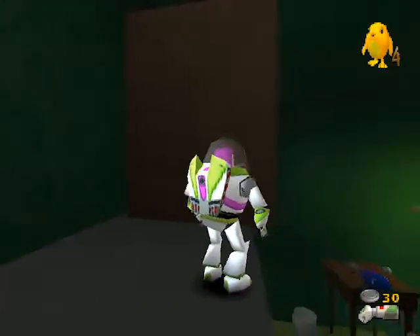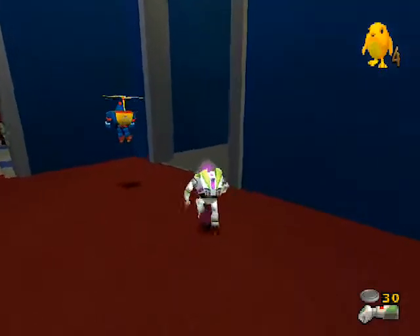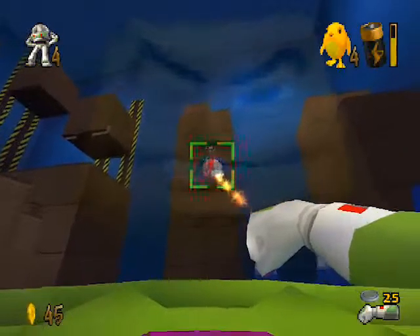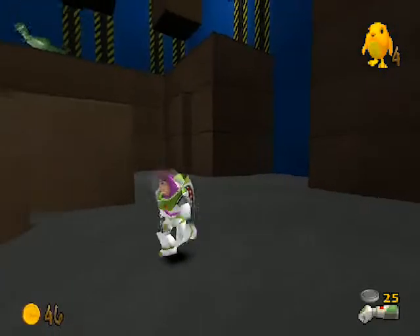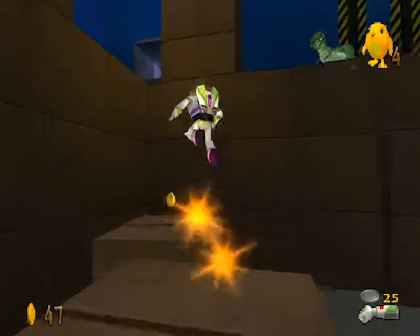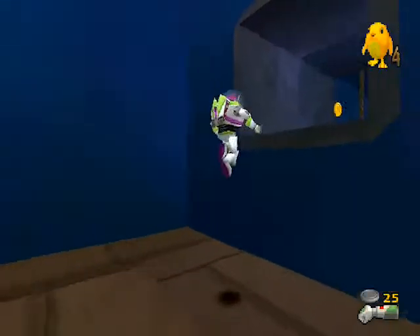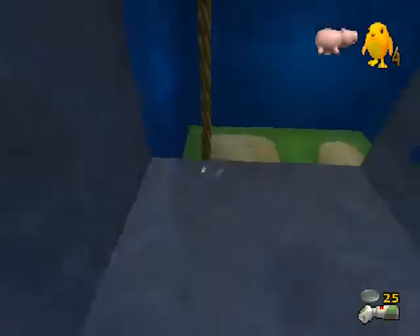No time to lose — now I'm going to the boss to get the coins. Shoot that... shoot there. The chick is in this room, he's on top of one of the boxes — the last chick! Enough coins for him, and now we can defeat this thing.